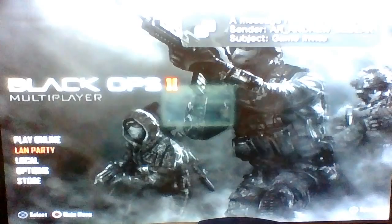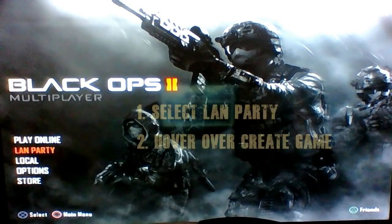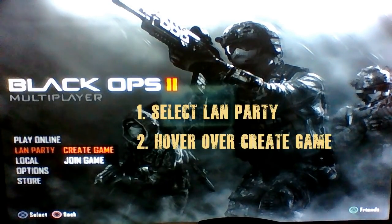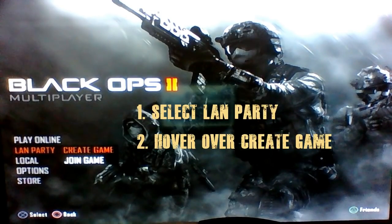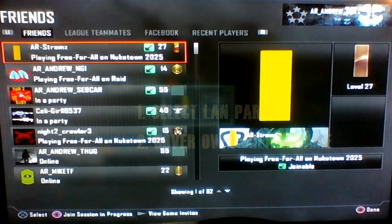He invited me, so that means he's in a party. What you want to do now is go over to where it says Land Party, press X, then stay at the top where it says Create Game — stay hovered over that — and then press Triangle.